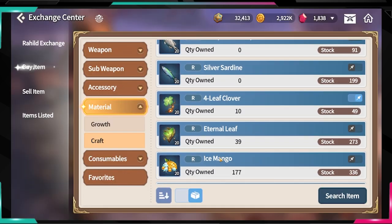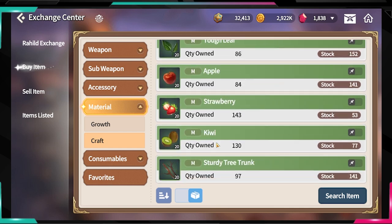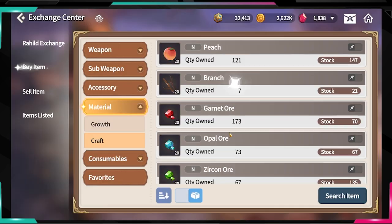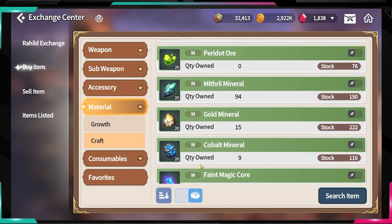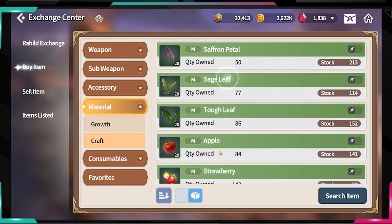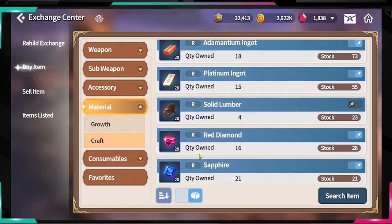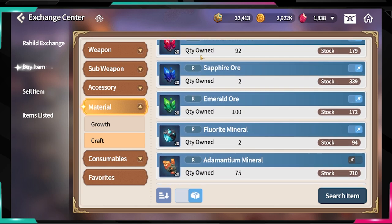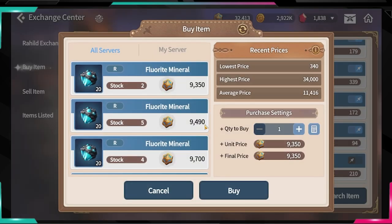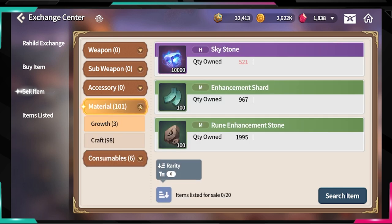Anything below 10,000 I would not recommend farming. If we check even the lowest grade minerals, they're around 3,000 right now. Green minerals are also around 3,000 — they're actually the rarest. Blue ones are around 1,000 to 2,000. I'd suggest the best mineral to farm right now is fluorite. You can then come to the shop and sell it, but you can only sell in batches of 20.